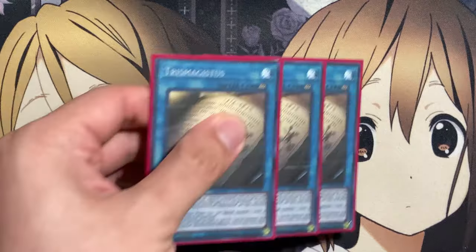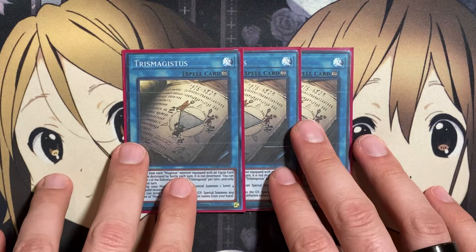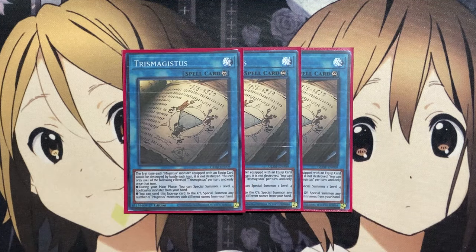For the spells, I run three copies of Trismegistus. The first time each Magistus monster equipped with an equip card would be destroyed by battle each turn, it's not destroyed. During your main phase, you can special summon one level 4 spellcaster from your hand, extending your resources on the field. And you can send this face-up card to the graveyard to special summon any number of Magistus monsters with different names from your hand. It's more of a protection play, and it can also be used for send power off of Crowley or Endymion — that's why we're running three.